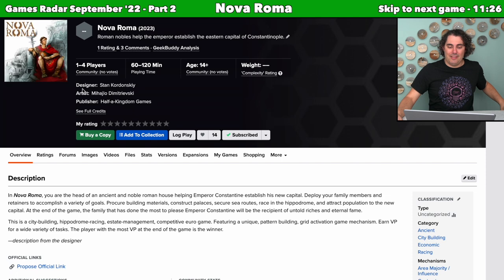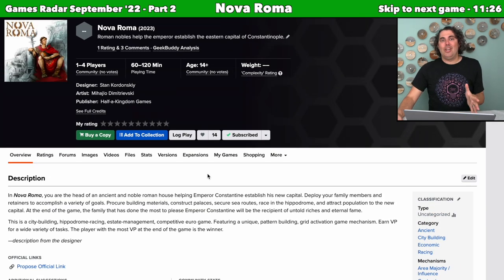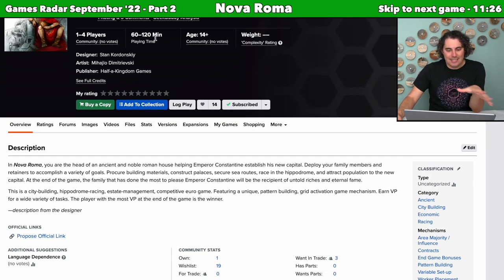Next up we have Nova Roma. The main reason I'm talking about this is because the designer is Stan Kordonsky, who designed Dice Hospital, Rurik: Dawn of Kiev, Lockup, Old West Empresario, and about 24 games overall on BGG. In this 60 to 120-minute game, you are the head of an ancient and noble Roman house helping Emperor Constantine establish a new capital. You're deploying your family members and retainers to get building materials, construct palaces, secure sea routes, race in the hippodrome, and attract population. It describes itself as a city-building, hippodrome-racing, estate-management cooperative Euro game — though I notice cooperative isn't listed in the mechanisms.